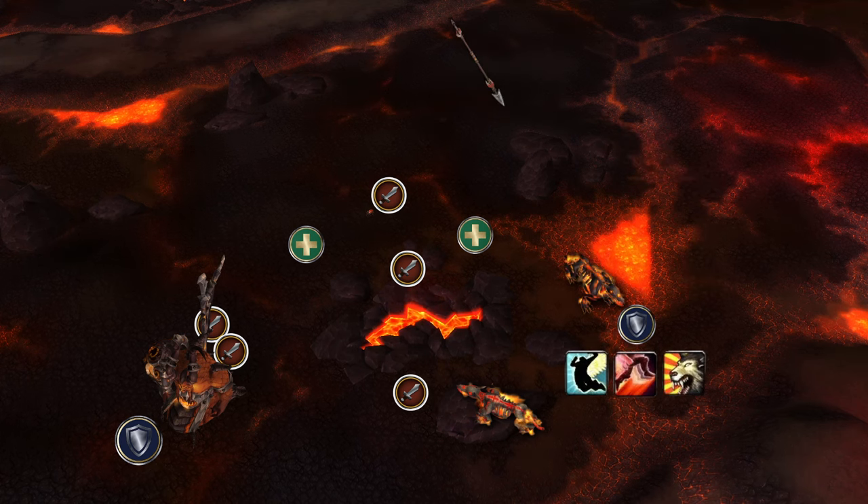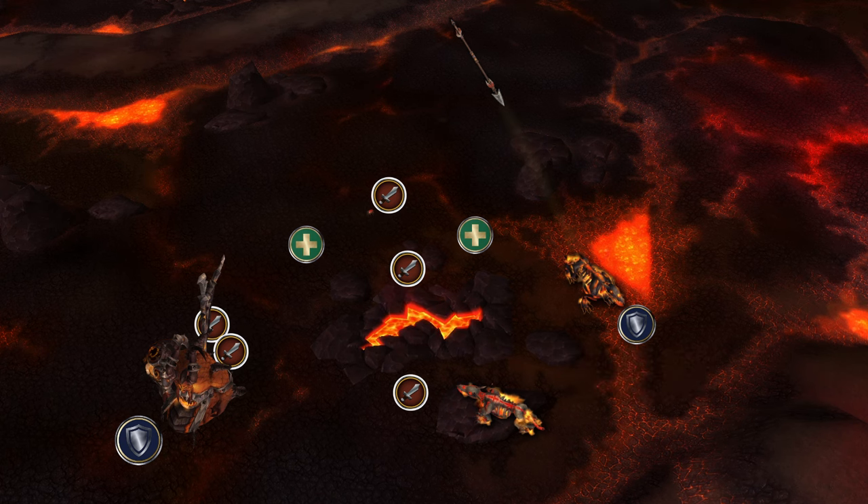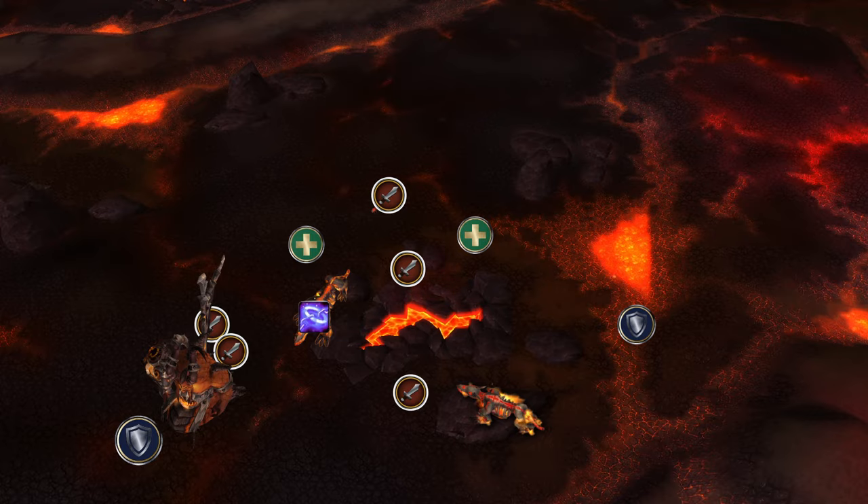Use Lifegrip, Heroic Leap, or Stampeding Roar to gain as much distance as possible. Once the dog goes to actually pick up the spear, apply slows to the target. This will usually be enough to reset the debuff, but if not, a Death Knight can use Chains of Ice on Riplimb once it gets close.